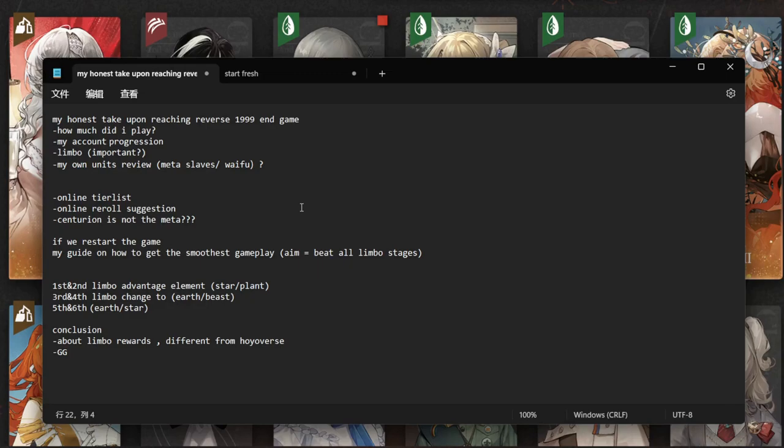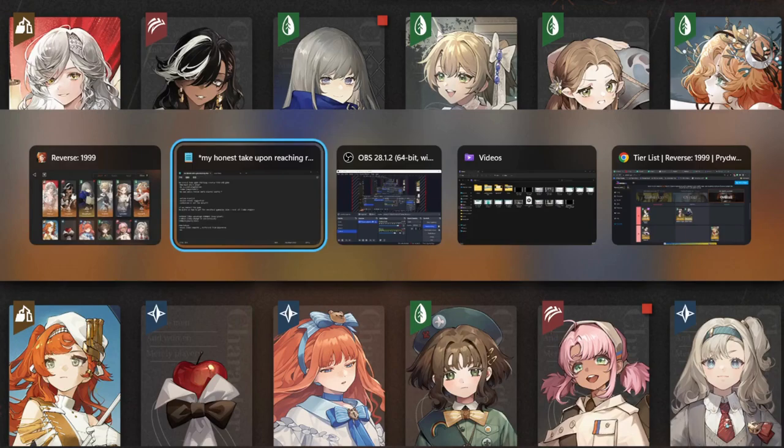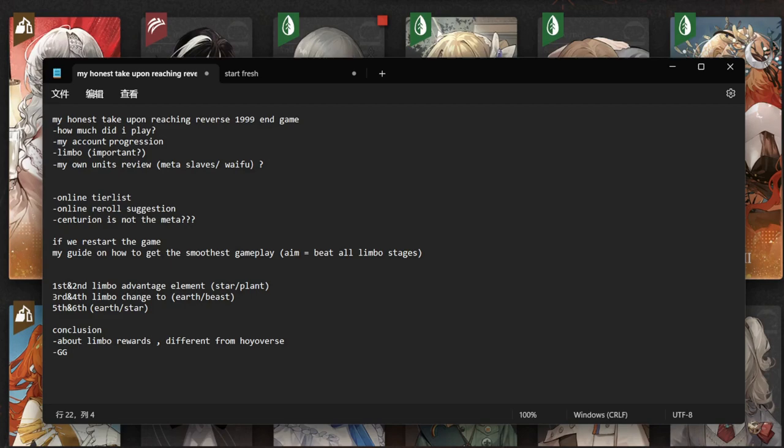I'm going to show you how to beat Limbo stages with the lowest resources. If I can upgrade everyone to I3, any unit can beat the Limbo stages, but I'm talking about beating Limbo stages without any I3 units. So let me show you the online tier list.